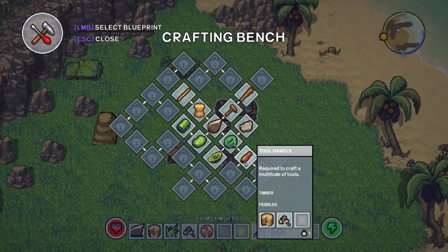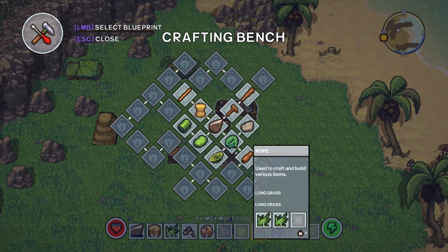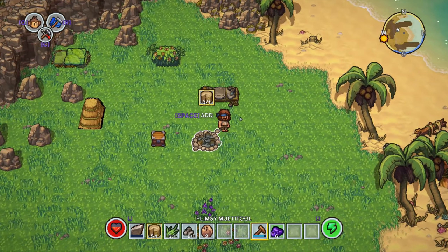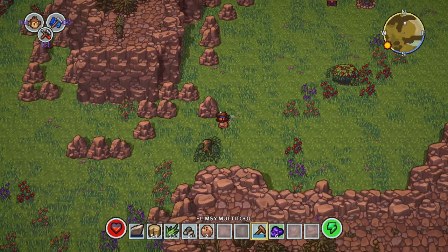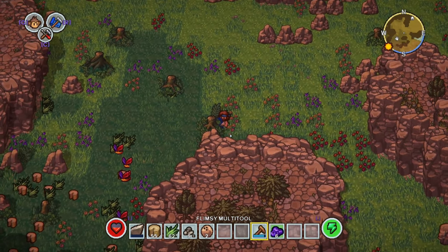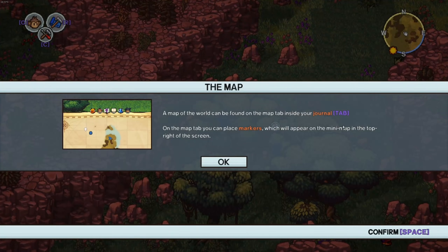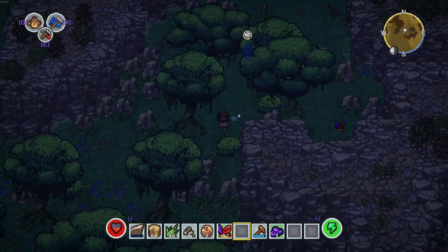I wasn't really expecting more of just a regular survivally type game, so that's kind of cool. I don't know what I want made yet. We're gonna go out and explore a little — I feel like we're a little early in the game to be automating too much. I'll follow the path of destruction. A map of the world can be found in the journal on the map tab. Oh — it's dark time! It's dark time, super scary. And it might be dangerous because it says it's dangerous at night.